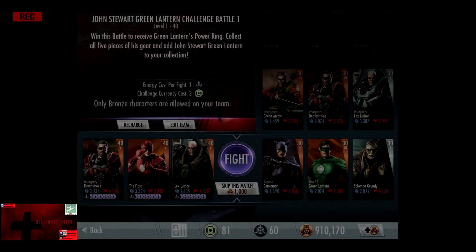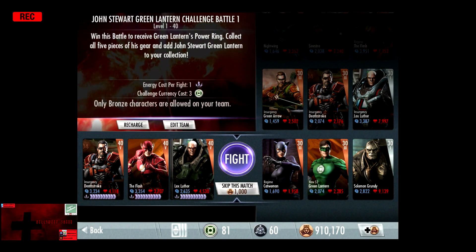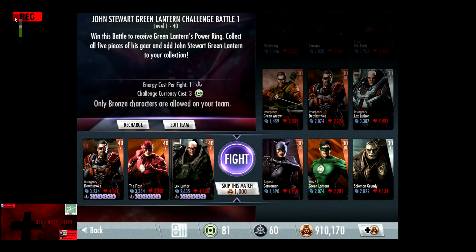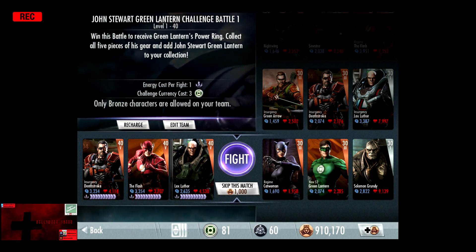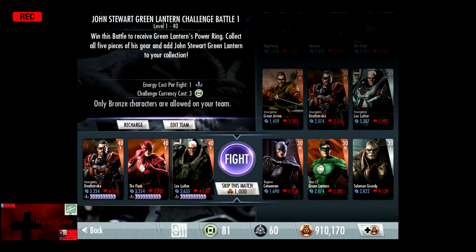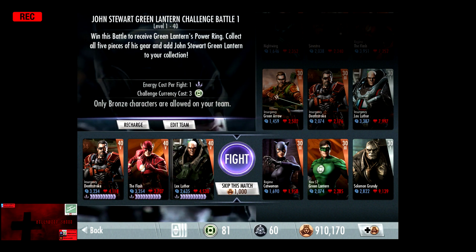Ladies and gentlemen, boys and girls, children of all ages, Hollywood Shono here, about to give you another Injustice Gods Among Us video. In this video we do the Jon Stewart Green Lantern Challenge Battle 1 on Nightmare Difficulty, three challenge currency, one energy per fight, only bronze characters are allowed on your team. For the first time in the last three challenges, back to Elseworld Flash — the silver card with promotions — comes back in the Nightmare Challenge, going up against Regime Catwoman, New 52 Green Lantern, and Solomon Grundy. The bronze cards are level 30 Elite 3, and the silver is Elite 1. Skipping the match is 1,000 credits.